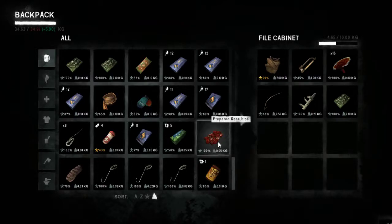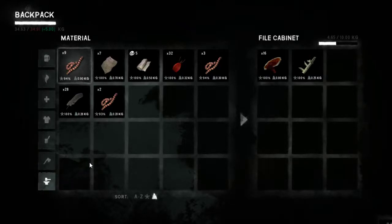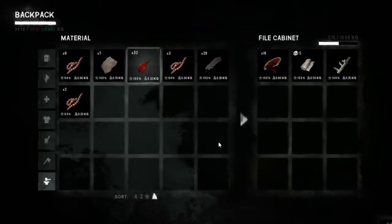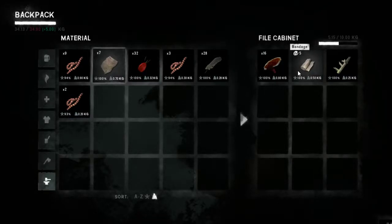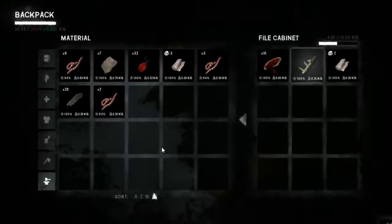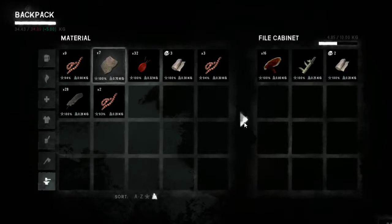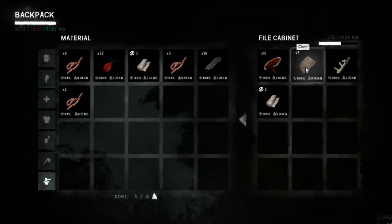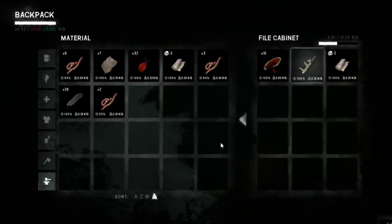We still have lots and lots of stuff. We don't need to bring this. Oh wait — bandages maybe. Cloth. Well, you never know if you might need a shelter, right? Seven cloth is not that heavy. We'll bring that along.